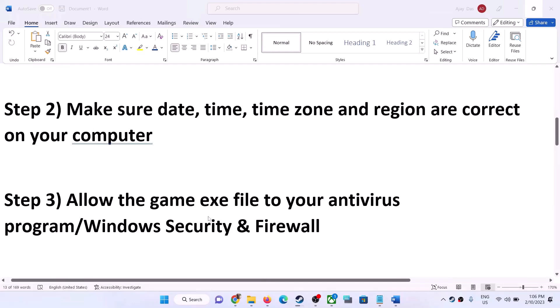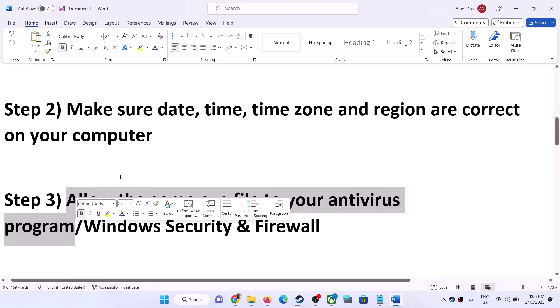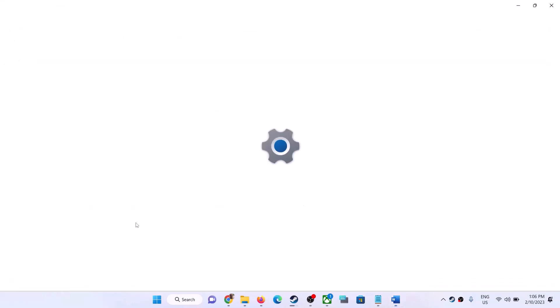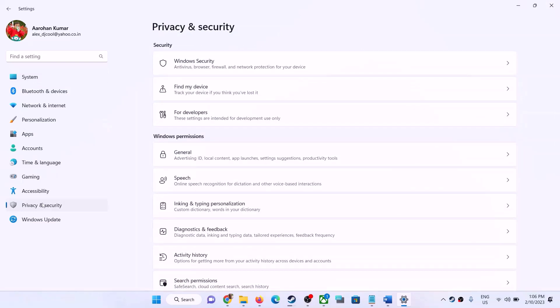The next step is to allow the game EXE file in your antivirus program. If you have a third-party antivirus, allow the game EXE file. If you are using Windows Security, open Windows Settings. On Windows 11, click Privacy and Security then Windows Security. On Windows 10, click Update and Security then Windows Security.